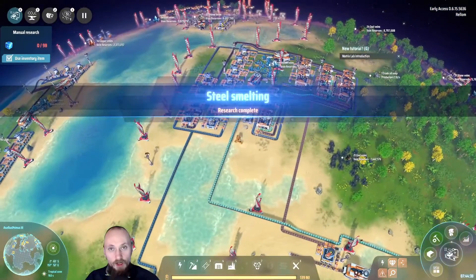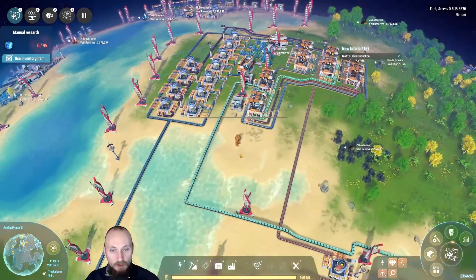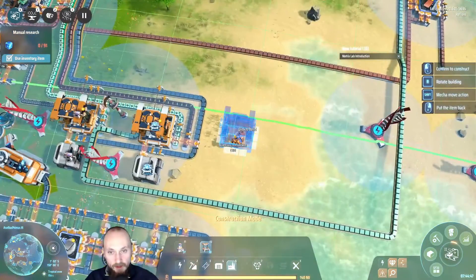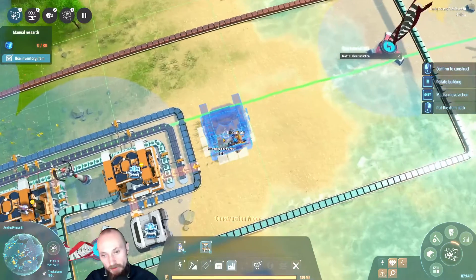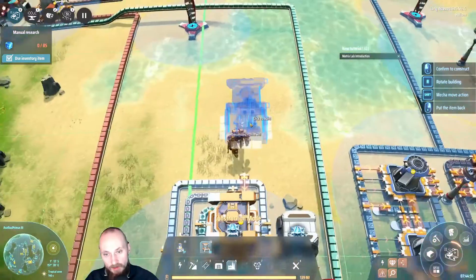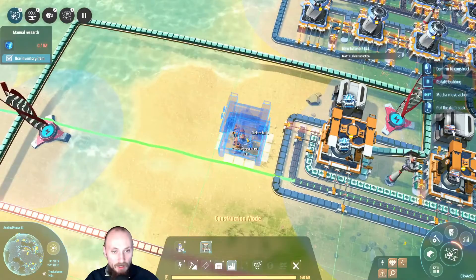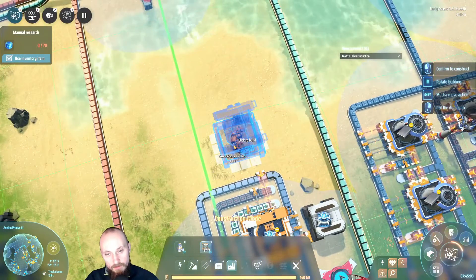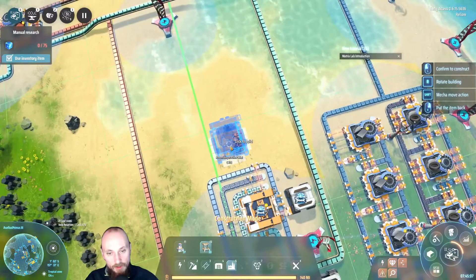We've got a stone source over here and we can make iron as well, nice. So let's first off make a new plant here — I'm gonna make it so there is a bit of space. It needs both of these things right next to it, so I might as well take them directly. Actually I want the iron directly — I'm gonna go for an offset here because then I can take them in.